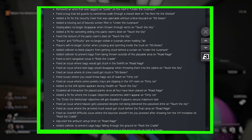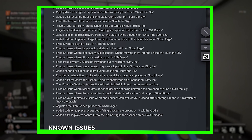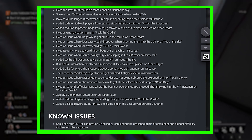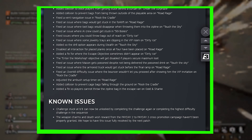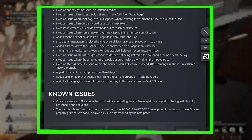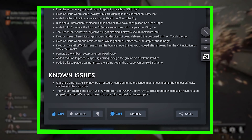Added collision to prevent bags from being thrown outside of the playable area on Road Rage. Added a fix so the drill option appears during stealth on Touch the Sky. Fixed an overkill difficulty issue where the bouncer wouldn't let you proceed after showing him the VIP invitation on Rock the Cradle. Added a fix so players cannot throw the zipline bag in the escape van on Gold and Shark.